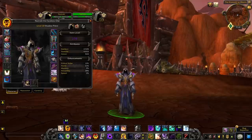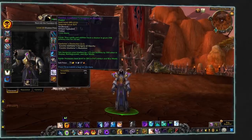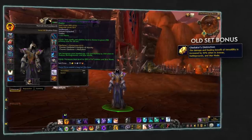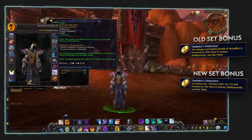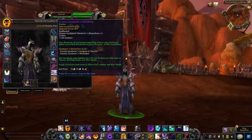The PvP trinket 2-piece set bonus, Gladiators Distinction, has also changed. In earlier seasons, the set bonus granted a 40% increase to the damage and healing bonus of Versatility, making Versatility very important to stack for PvPers. In 9.2, the set bonus will change to an increase in primary stat and bonus stamina. While still an important secondary stat, stacking Versatility will be slightly less important this season, giving you more flexibility with multiple secondary stat combinations.